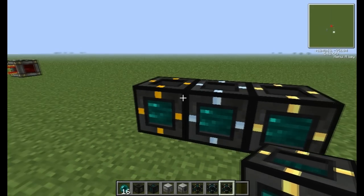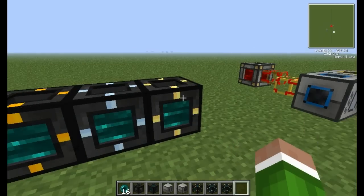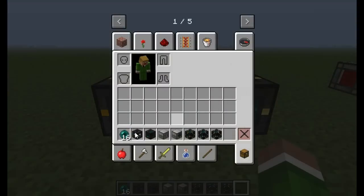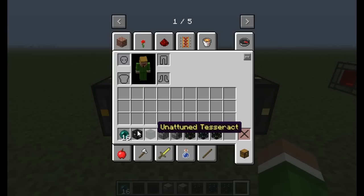Now these Tesseracts can basically teleport fuel, items, pretty much anything that pertains to energy, items, and liquid. Now as you can see, they don't really look a whole lot different besides their little color differentiation, but how you craft it is you start with the Tesseract frame. As you can see, it only really takes one diamond, which isn't all that bad, in consideration you're teleporting things.